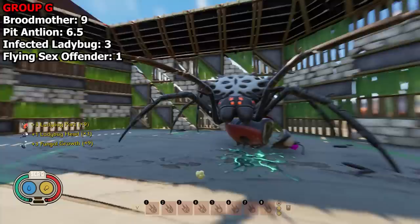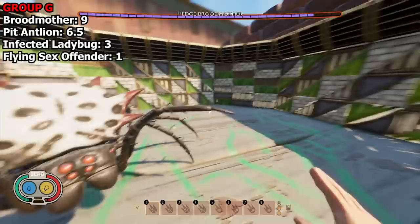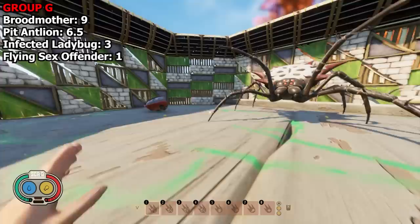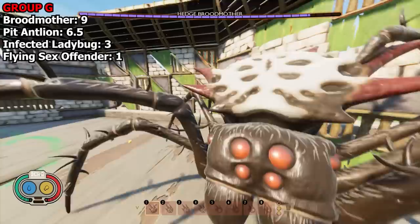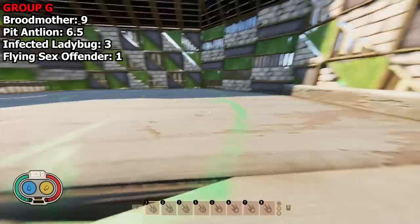He was never going to win that — he dragged it out as long as he could, I guess he's got good defense. Congratulations Broodmother — through on nine points, followed by the Pit Antlion on 6.5, the Infected Ladybug on three, and the Bee on zero. The Broodmother, big bad boss bitch, is through to the round of 16! Make sure you subscribe to keep up to date, it should be up in the next few days. Thanks for watching!